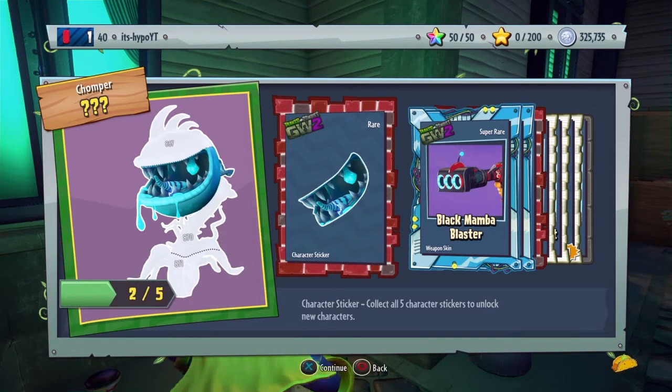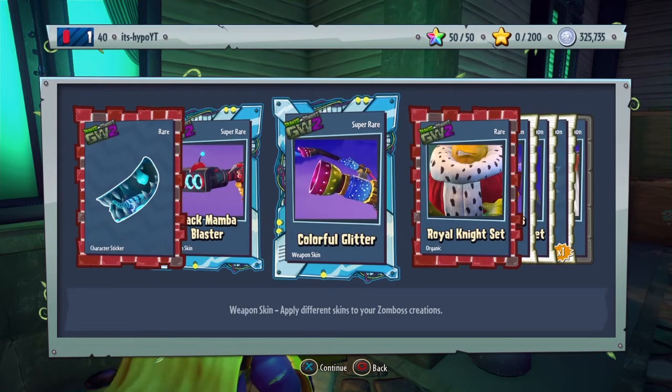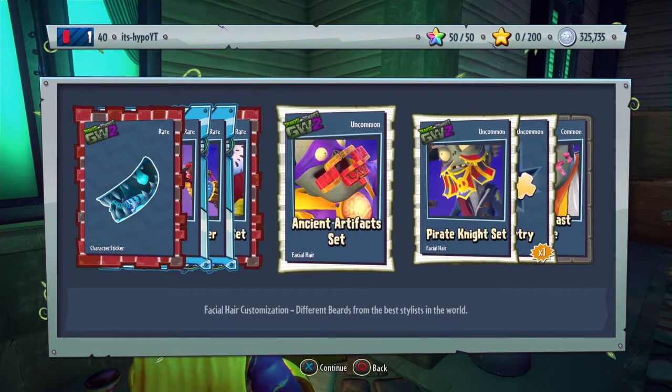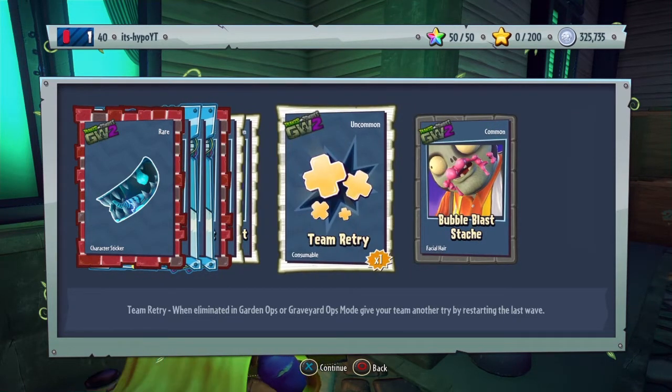A piece for a Chomper, the black mamba blaster, a weapon skin for the engineer, colorful glitter — which is actually nice — royal knight set, ancient artifacts set, pirate knight set, and a bubble blast stash.